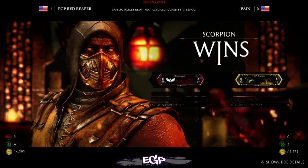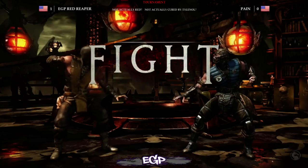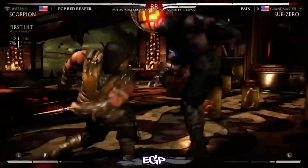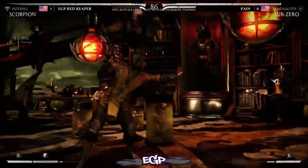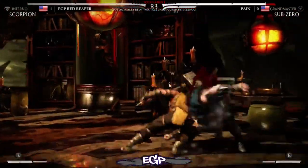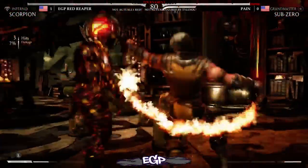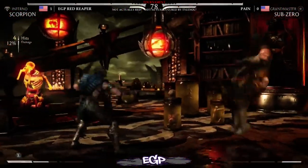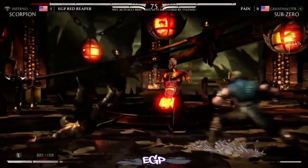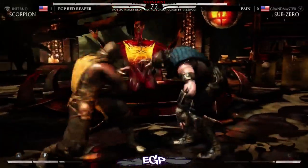I don't believe we'll see a character change. Going back into it with Inferno versus Grandmaster. Good footsies by Red, going into a fake teleport. Fake teleport is something we're all going to have to learn to deal with better. Another fake teleport going into the back 3, 2, forward 2 string — a low-to-overhead string.